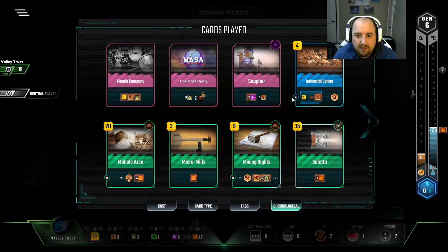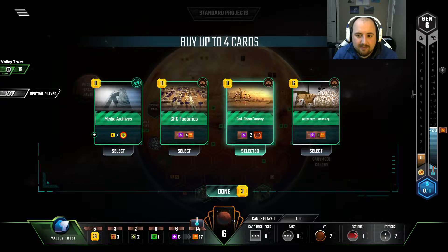But what was my third prelude? Supplier. Let's pretend there's two heat bumps a round. I have six productions — 1, 2, 3, 4, 5, 6, 7, 8, 9, 10, 11, 12. Yeah, it's done.